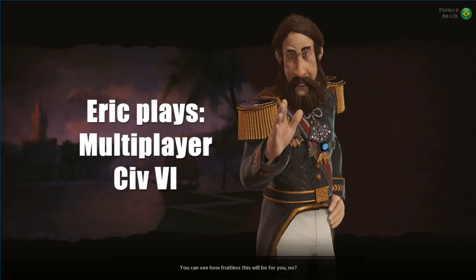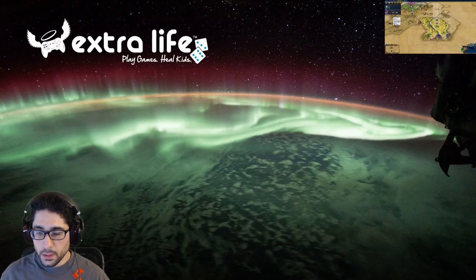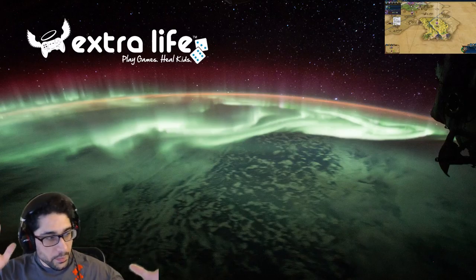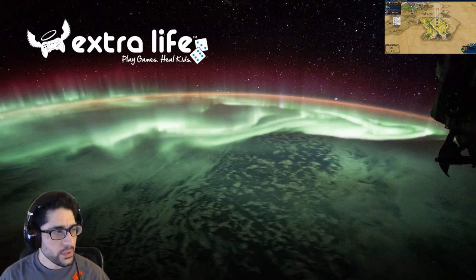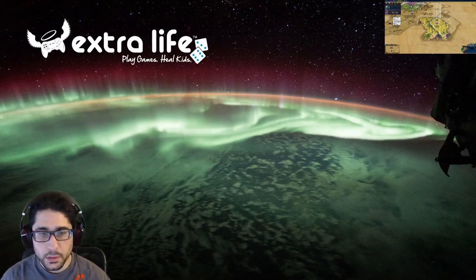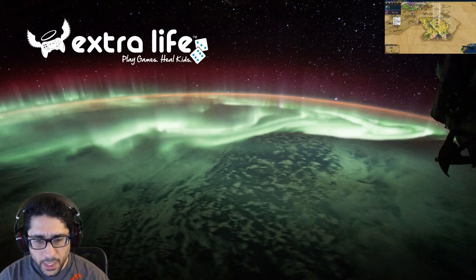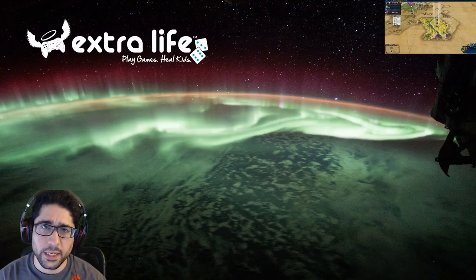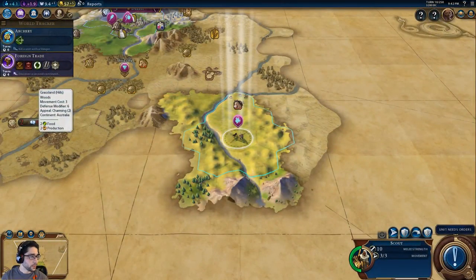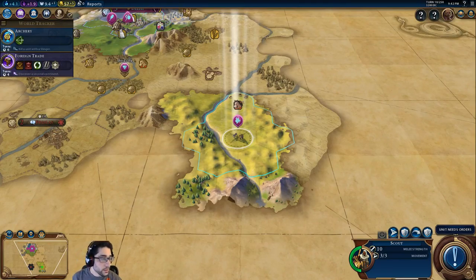It's time for Eric Plays Multiplayer Civ 6! So this is my chroma key setup for the first time — it's kind of neat to be a floating body. There's still some more work to do to get the setup just right, but I'm experimenting. Also, I figured out what was causing the stuttering before: I installed the latest Nvidia driver and that enabled Shadow Play, and it was fighting with OBS over who was going to record. So here we go — I'm repositioning over the map, there we go.